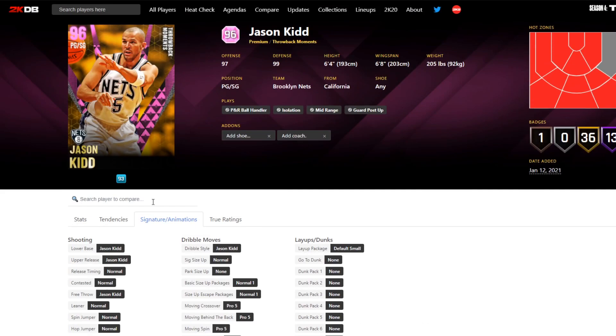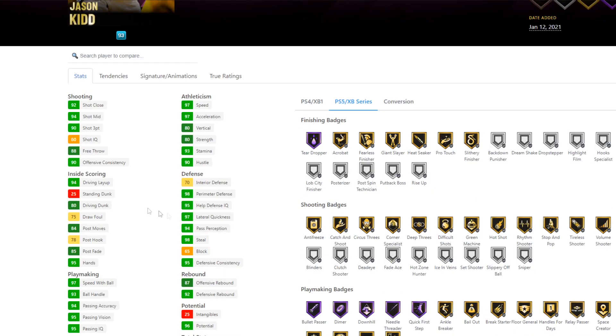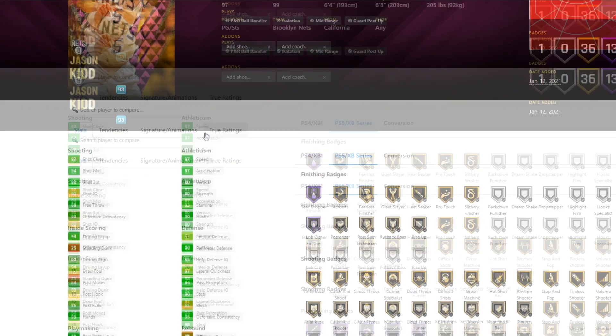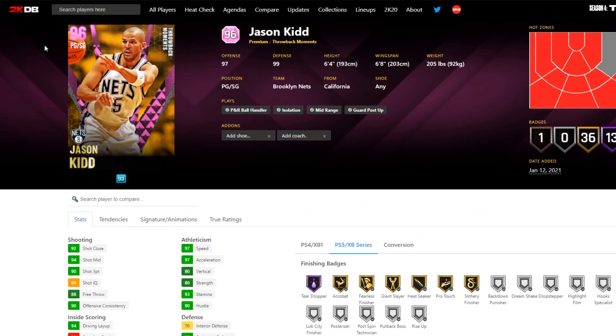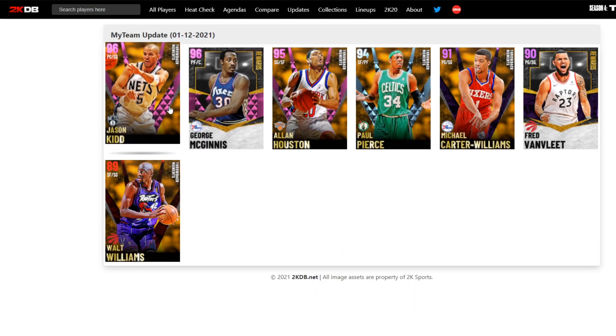Pro 5 behind the back is really not that great. The normal leaner is actually super solid, and the Jason Kidd jump shot - it's okay, it's never obviously top tier, but it's okay. I think it's like Paul Pierce - it's better this year than it has been in previous years because of the shot stick, but it's not exactly amazing. Overall this Jason Kidd is looking super super solid. Probably gonna be expensive just because he's a lock-in reward, but I don't expect him to really be that sought after.